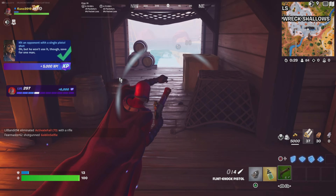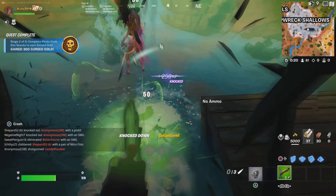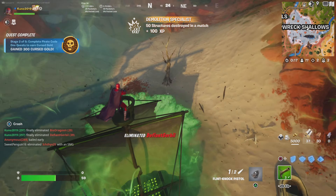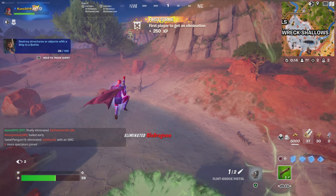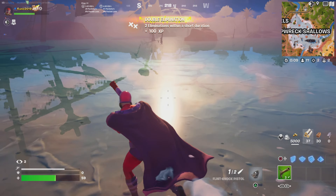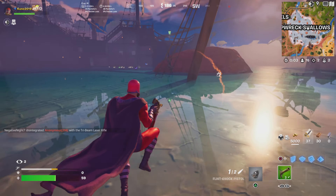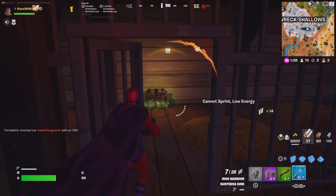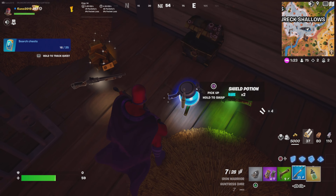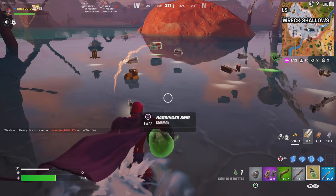Let's try the Ship in a Bottle against people. It does 50 damage to players, so you can't really control the boat, but it is pretty good. I don't know how much damage it does to structures, but I think it does more than 50. It also takes you pretty far, which is nice. Oh, I got another Ship in a Bottle — I think you can also find this in regular chests and probably in floor loot.